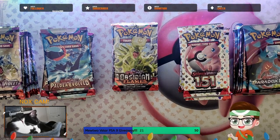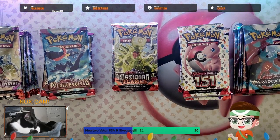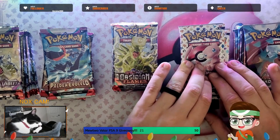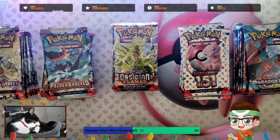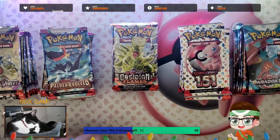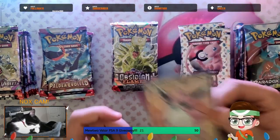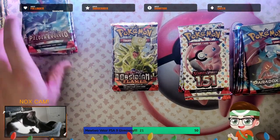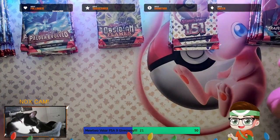We have 9 packs of every set currently released in the Scarlet and Violet era — starting with Scarlet and Violet Base, Paldea Evolved, Obsidian Flame, 151, and of course Paradox Rift. I'll preface this by saying I had 10 packs of 151 because of the way I had to use a Zapdos box in one of the booster bundles, so I ripped a pack real quick just to get it down to 9. We did get a Wigglytuff EX from that pack, so that's cool.